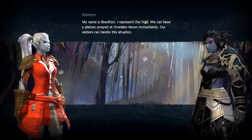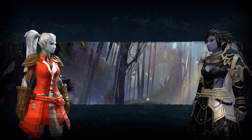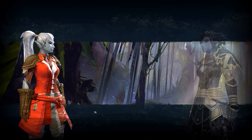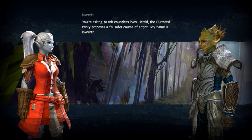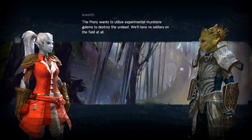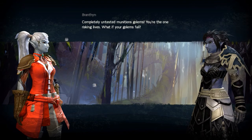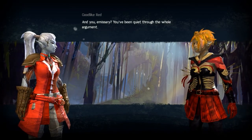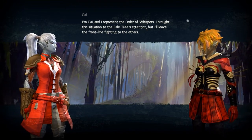My name is Branthan — I represent the Vigil. You can have a platoon arrayed at Overlake Haven immediately. Our soldiers can handle this situation. In the Vigil, we prefer to fight our enemies head on. The best way to protect the Haven is to provide military force. The Dermond Priory proposes a far safer course of action — I'm Earworth. The Priory wants to utilize experimental munitions golems to destroy the undead. We'll have no soldiers on the field at all. That's silly. Completely untested munitions golems — what if your golems fail? And you, Emissary, you've been quiet through the whole argument. I'm Kai, and I represent the Order of Whispers.